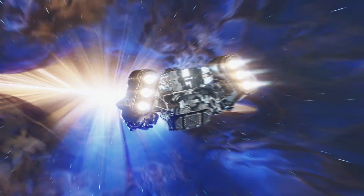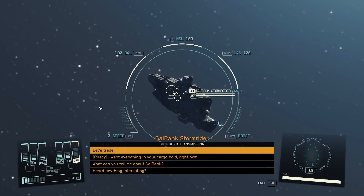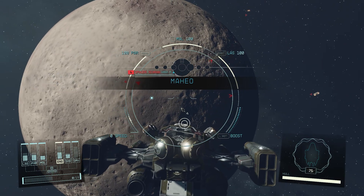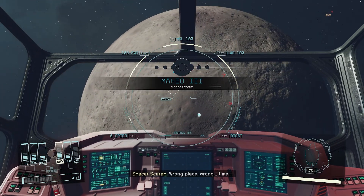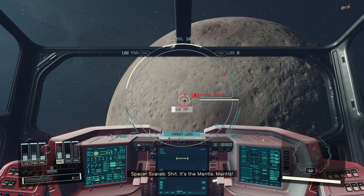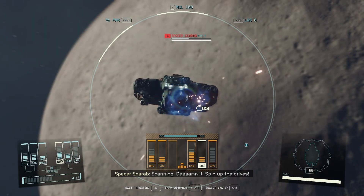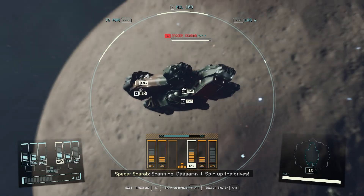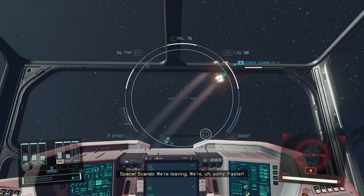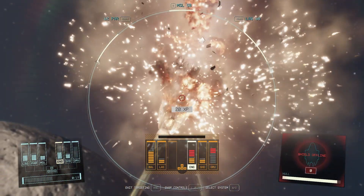Speaking of fast travel — don't fast travel everywhere. I know this might sound counterintuitive, but you're actually missing a lot of random encounters by fast traveling everywhere. When you take the time to manually warp out of planets and travel system by system, you'll have chances of running into random encounters. I found one ship where a guy was singing a sea shanty — it was hilarious. There is a ton of content you're missing out on, so don't always teleport everywhere. Have some fun and just go explore.